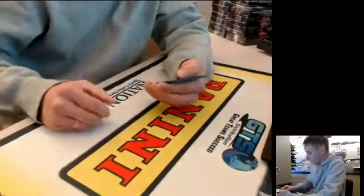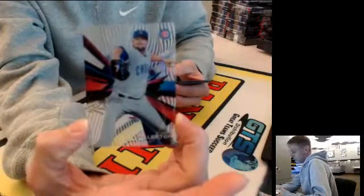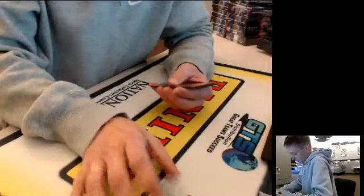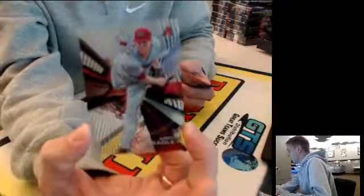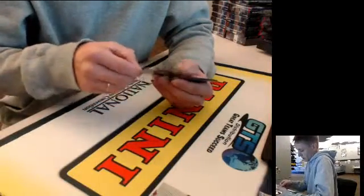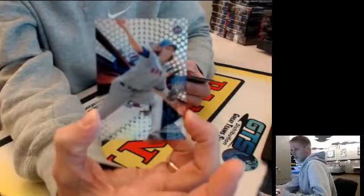Okay, first up we got Mr. John Lester, Chicago Cubs. Looks like a standard pattern. We have Archie Bradley, Arizona Diamondbacks — the man with the crazy hair. Jacob DeGrom, dot pattern.